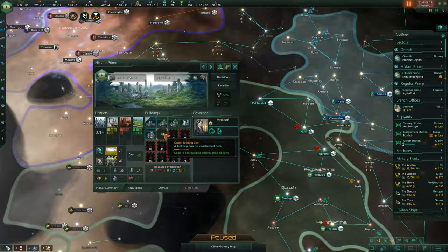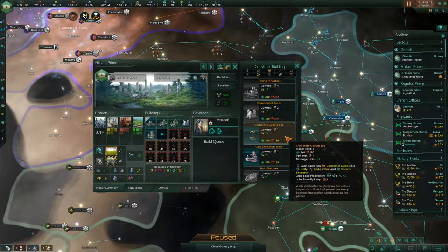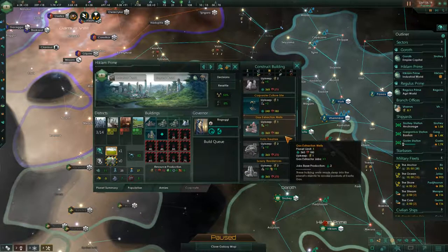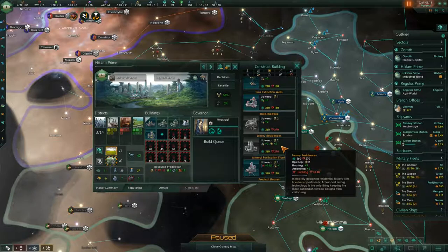Hicklum did get its 25th population point, and we are concerned about our current amenities, so we have to do something about that. Anything that's going to help in that regard, we're going to want to build. We might not be able to afford it right now, but it won't take us long. Holotheaters is going to be the obvious choice, as it will give us 20 amenities — probably needed at this point.